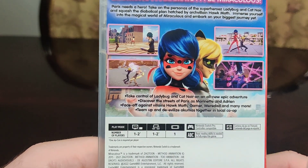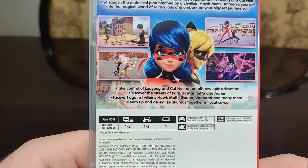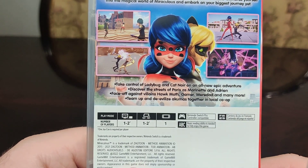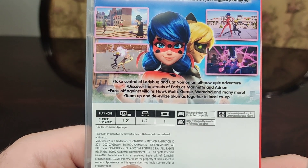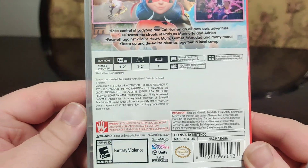We got some screenshots. Take control of Ladybug and Cat Noir in an all-new epic adventure. Discover the streets of Paris as Marinette and Adrian. Face off against the villains Hawkmouth, Gramer, Weirdad, and many more. Team up and de-evilize Akumas together in local co-op.